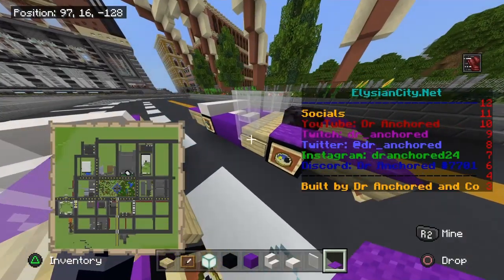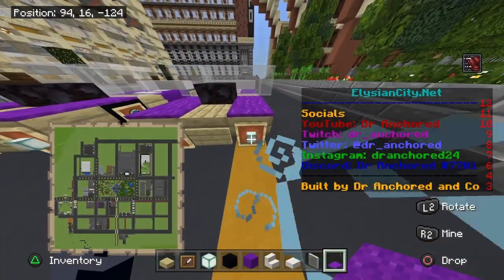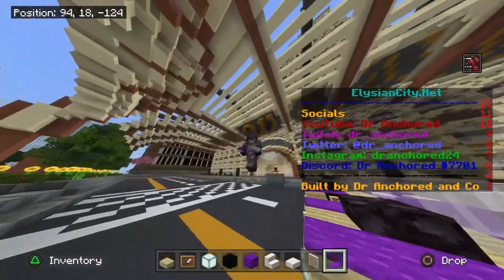Add your signs on either side and place a sea lantern within the item frame. Finally, add the purple carpet to the front of the build.